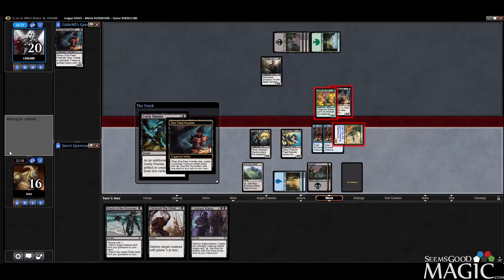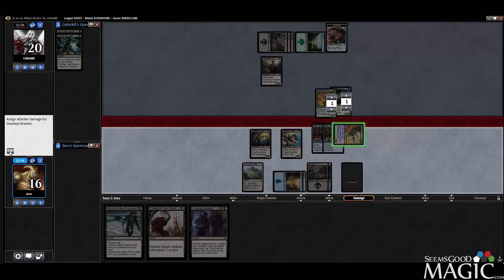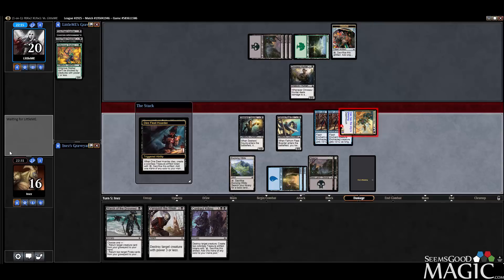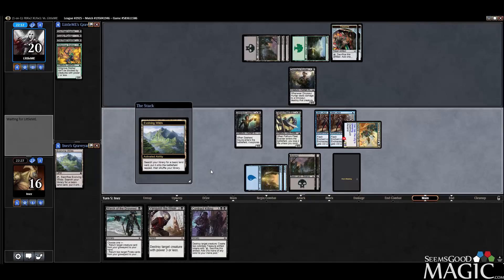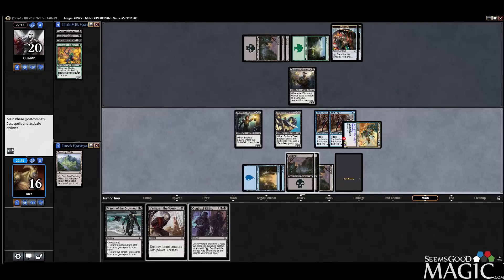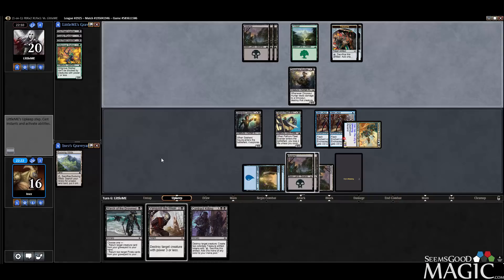That's fine too, actually. We'll kill their guys. We have the City's Blessing, which is pretty sweet. Even if they kill the Brawler, we can always get it back. I'm just gonna crack this now for F6 value. We're actually gonna find a Black, because we have so many Black spells in our hand. It would be nice to Contract Kill plus still cast March of the Drowned or something.